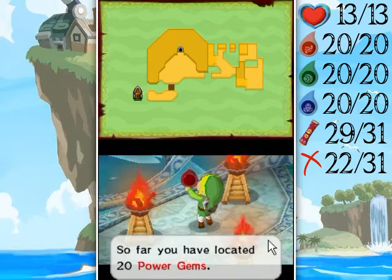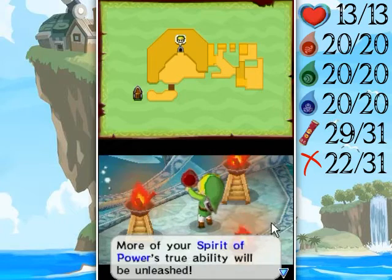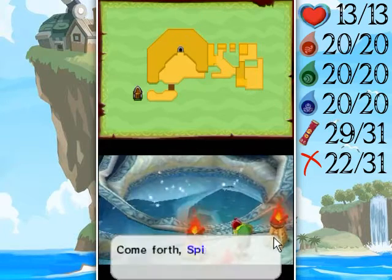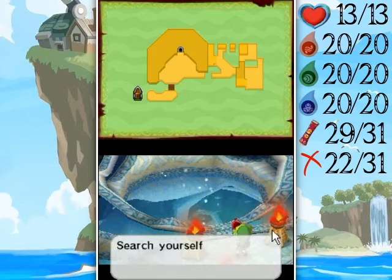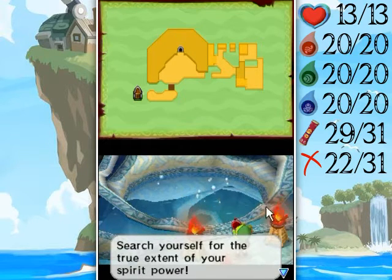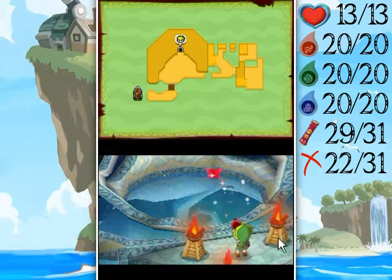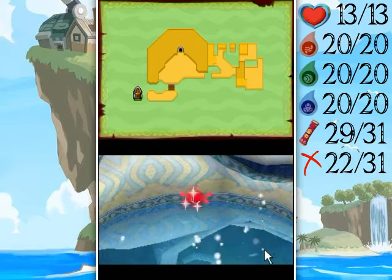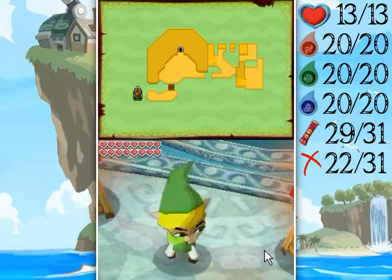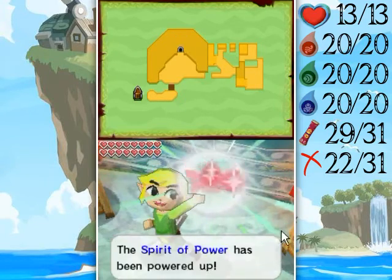Let's power up. 20 spirit gems. Come forth, spirit of power. Using the spirit gems this boy has collected. Search yourself for the true expense of your spirit power. And the sparkles have been powered up even more!